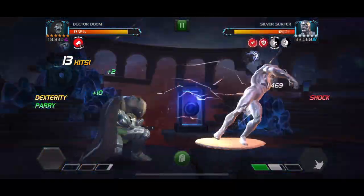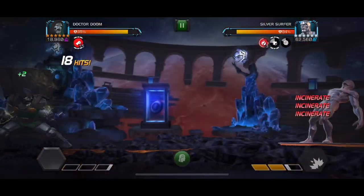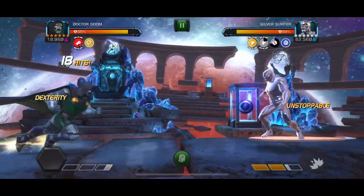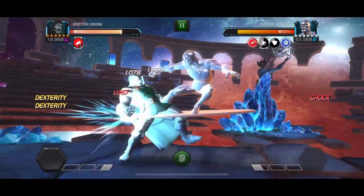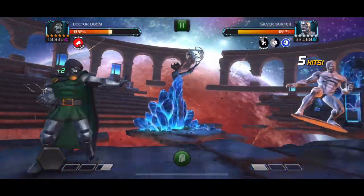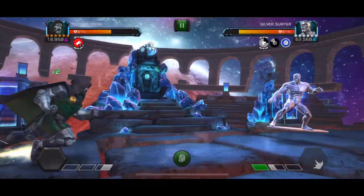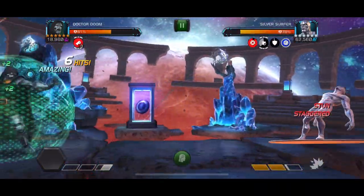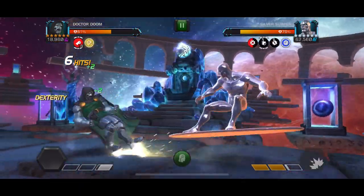Silver Surfer was not the ideal champion to demonstrate this with Dr. Doom, because most of the damage comes from incinerate and shock, and neither applies to Silver Surfer. This wasn't an ideal matchup, but it demonstrates that even without gaining buffs innately in the champion's kit, you can still make it work using the unstoppable buff and dex to get extra power.